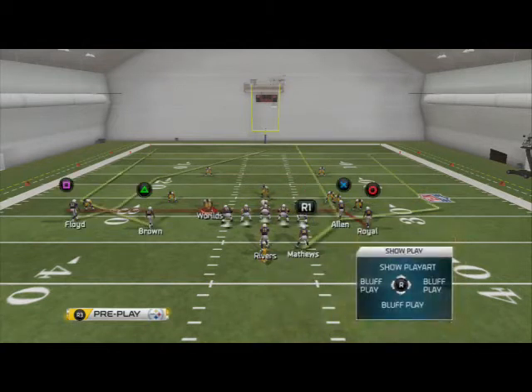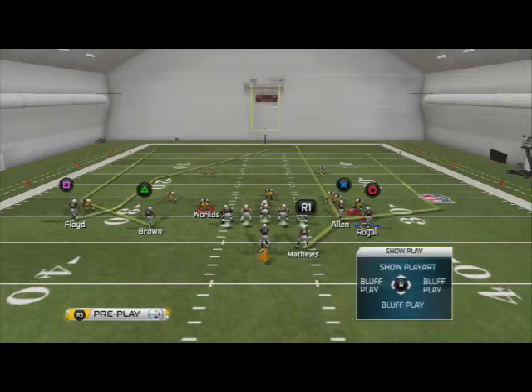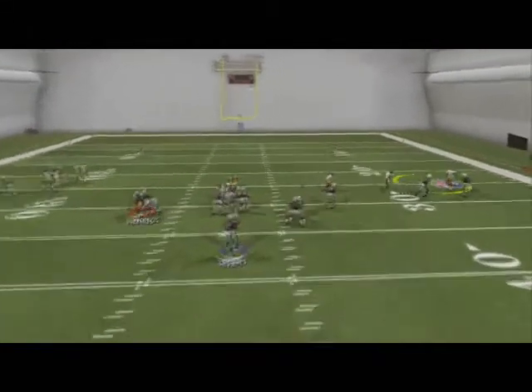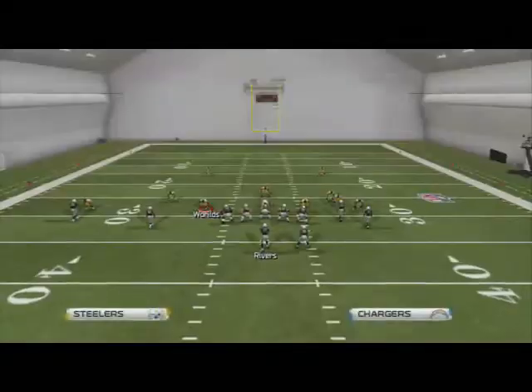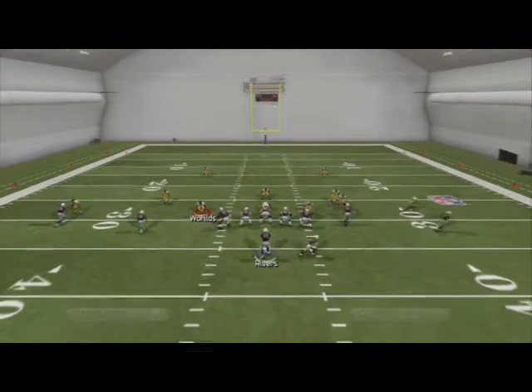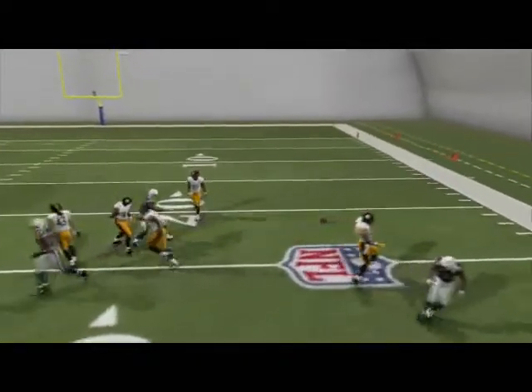Another thing I really like about this package is the ability to motion snap Eddie Royal on a smoke screen. Motion snap hit routes are very effective for snap throwing and user catching against man coverage. A lot of people underestimate this route, and I think that come tournament time we're going to see a lot more people going to this really amazing route to Eddie Royal.